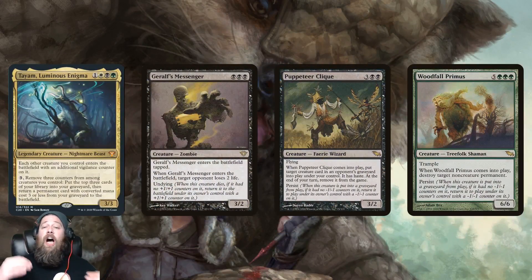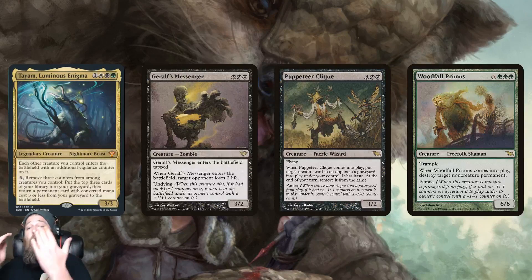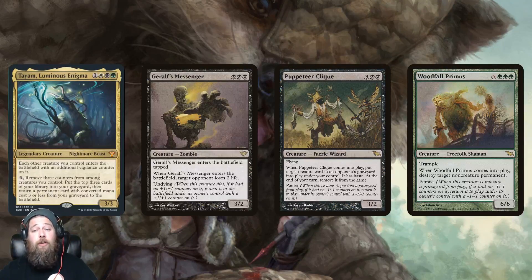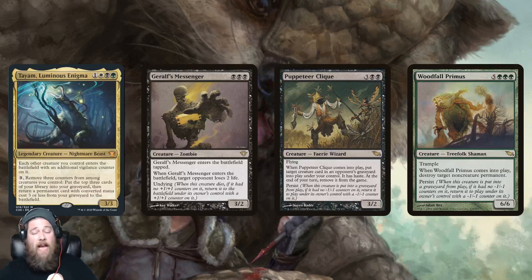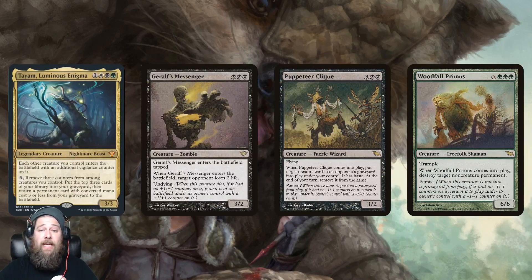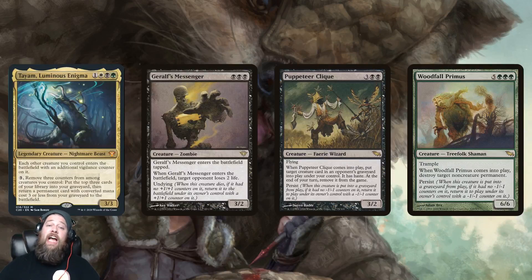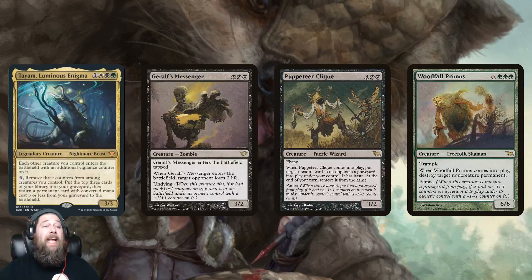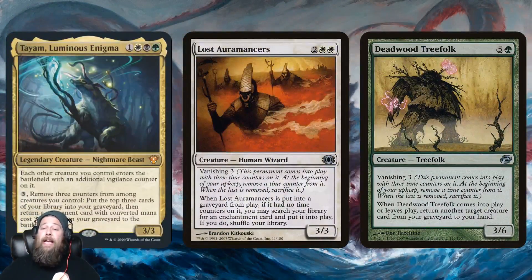There are a few mechanics that actively want you to remove counters from creatures, and I think that's the easiest way to go with Tayam. My first thought was undying and persist — mechanics that allow creatures to come back when they die if they don't have a counter on them. Puppeteer Clique, Woodfall Primus — really powerful creatures with strong ETB abilities. Normally you use them twice, but Tayam lets you remove the counter, making your Puppeteer Clique or Woodfall Primus effectively infinite as you go along. Undying and persist is the number-one way to build around Tayam.